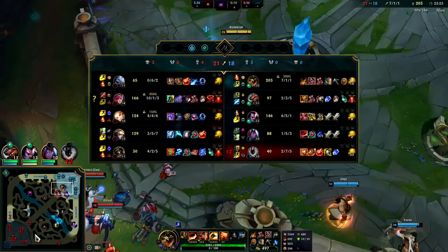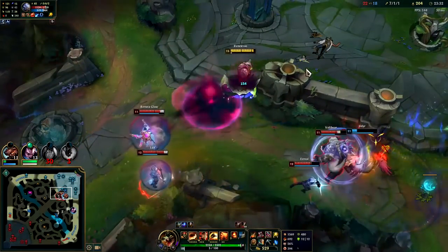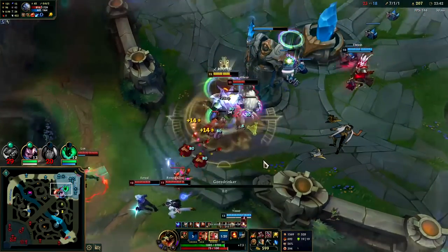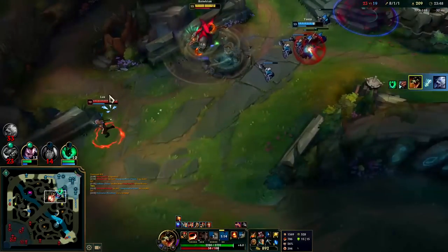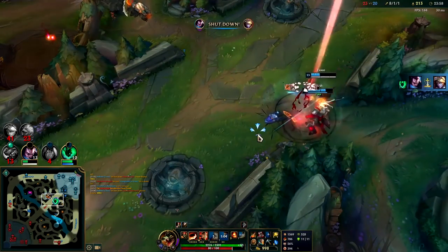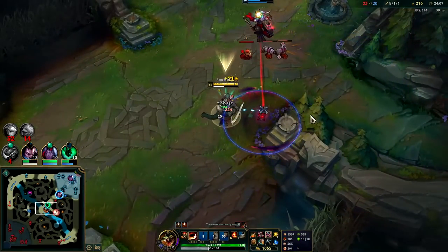Two-item Ezreal, two-item support — Varus just died, holy crap. Udyr's about to die — what is going on here. This is madness. Got big Goredrinker underneath turret — kind of wasted my W there but we went in at the right time and gave Yasuo space to do Yasuo things. They're going for dragon it seems; neither team is very coordinated. My teammates are doing things without each other, their team's doing things without each other. This is interesting solo queue — Vi's in the area.